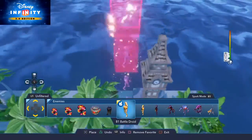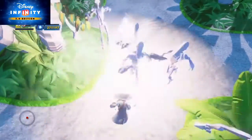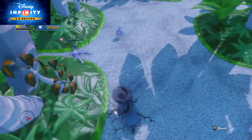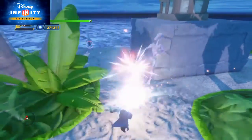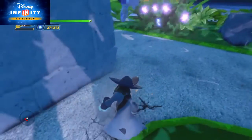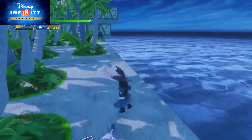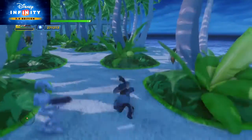Here we're going to see his jump attack. It takes about two hits just to kill an enemy — you have to hit directly to kill. Here's the hold-down attack. With a ground pound it does take two hits to kill immediately, so it's not really worth doing the ground pound.